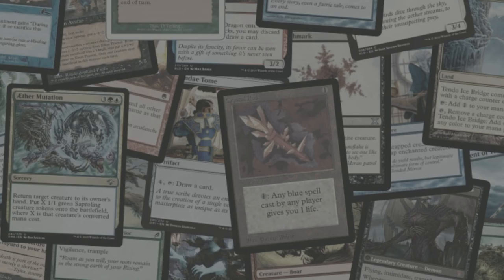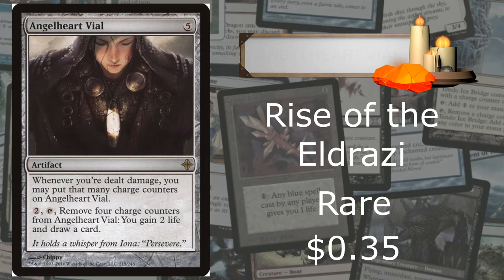Next is Angel Heart Vile, which is from Rise of Eldrazi. It's a rare going for $0.35. The flavor text is very cool — it says 'it holds a whisper from Iona: Persevere.' For five mana, you bring it into play. Whenever you are dealt damage, you may put that many counters on the Vile. Then pay two to remove the counters — you gain two life and draw a card.